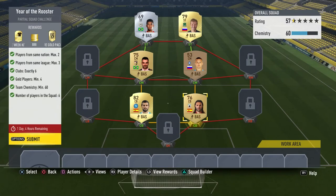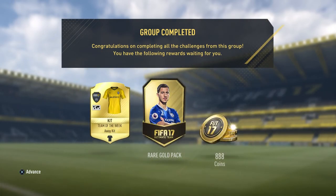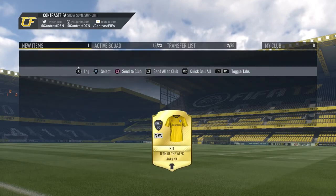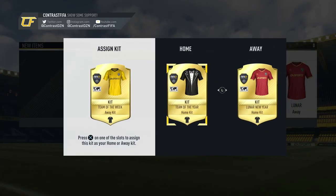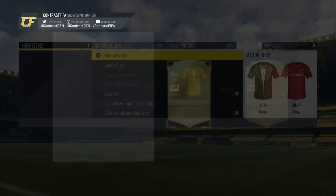The Year of the Rooster is completed! We got a rare gold pack, 88,888 coins, and the Team of the Week away kit which looks pretty sick. We got the coins, and I'm going to make the Team of the Week kit active because I think it looks kind of sick.